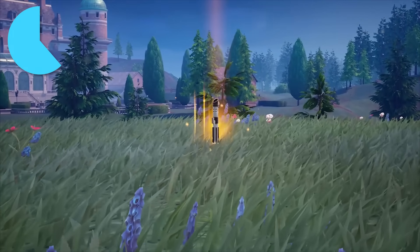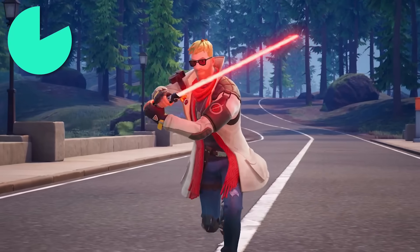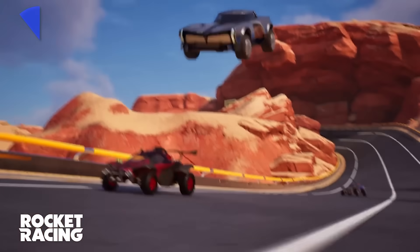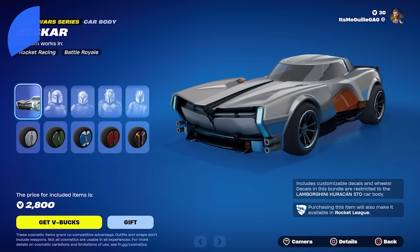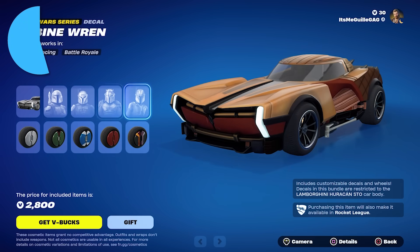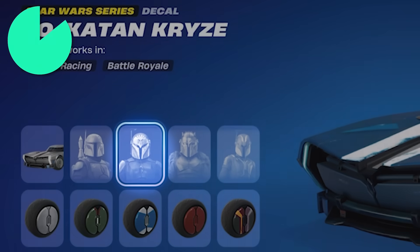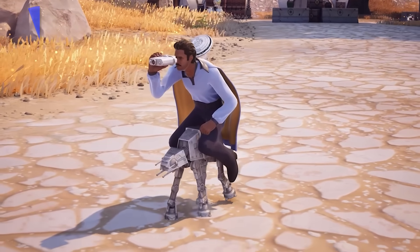Given this is Epic's biggest collab with Star Wars to date, it's pretty disappointing we didn't get any actual lightsaber pickaxes after years of asking, so it might be an indication we're probably never going to get lightsabers as Battle Royale pickaxes. In the Rocket Racing cosmetics section of the item shop, a new Beskar car was added that teases possible new skins — the decal styles showcase actual Star Wars characters, some you might recognize. The Mandalorian and Boba Fett already exist as skins, but the same can't be said for the other characters such as the Armorer, Bo-Katan, or Sabine, so we could see Fortnite adding these characters soon.